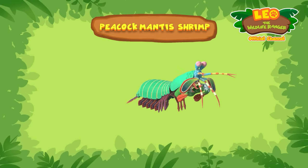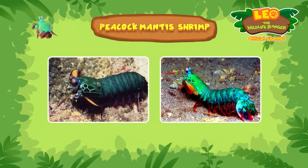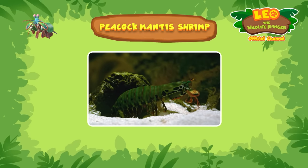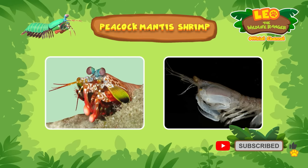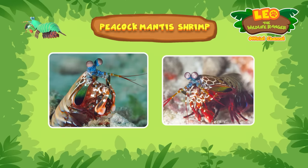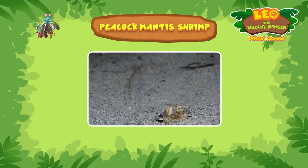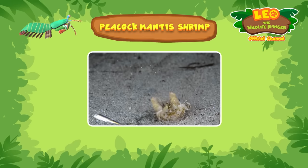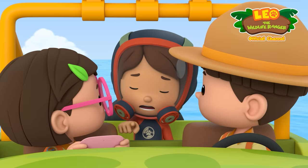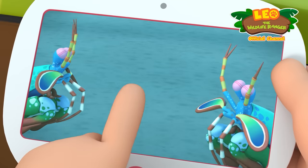These are no ordinary shrimps — peacock mantis shrimps are a type of crustacean, which means they have hard outer shells. Are they dangerous? They may be small, but mantis shrimps can be aggressive! They're armed with special weapons of their own. There are two types of mantis shrimps: smashers and spearers! Smashers have front claws tipped with something that looks like a hammer — they use their hammer-like claws to smash things! Spearers have sharp points at the end of their claws like a little spear — they use that to poke things. Are peacock mantis shrimps smashers or spearers? But if we slow the footage down, we can see that peacock mantis shrimps are...